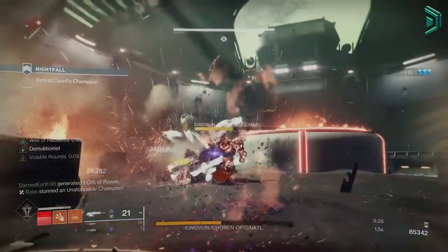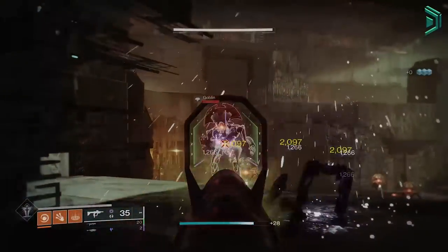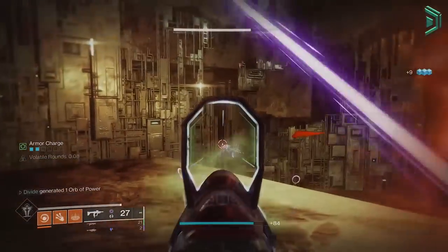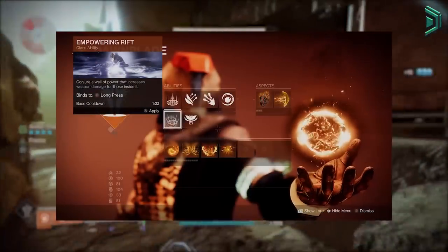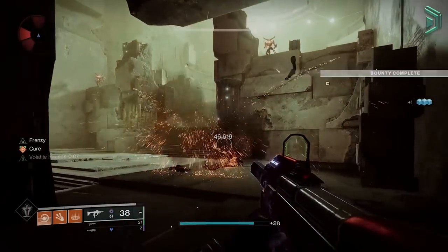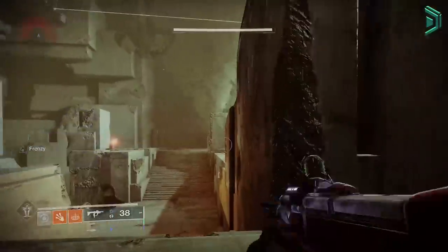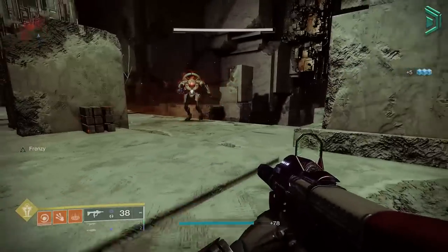The way you'll use this build in nightfalls, dungeons, and raids is: first get armor charge stacks by picking up orbs, ideally created by you using a void weapon and a cypher mod, which will give your void weapons volatile rounds for even better ad clearing. Then just go around killing adds with your fusion grenades and repeat. With this build we're not relying on an empowering rift, so you can freely throw your fusion grenade whenever you want — it won't come back instantly but it will still have a pretty fast cooldown.